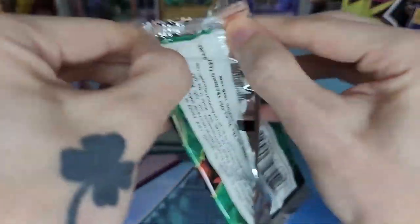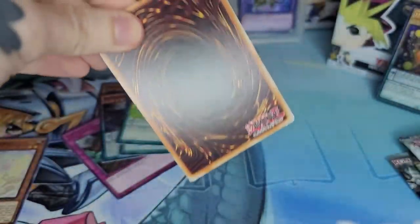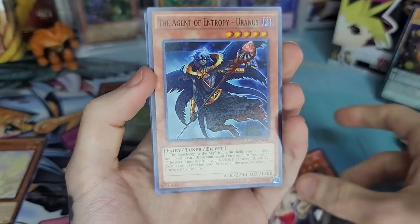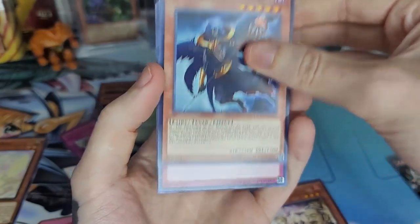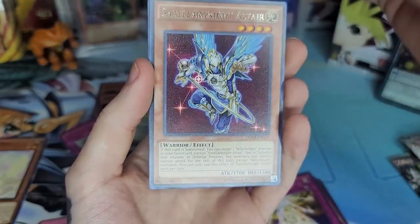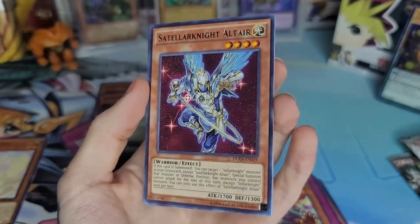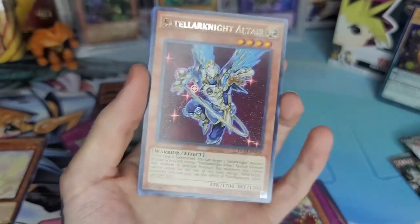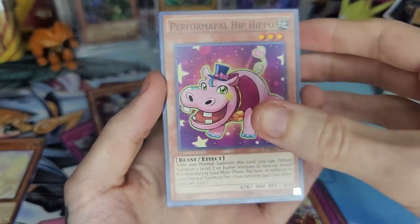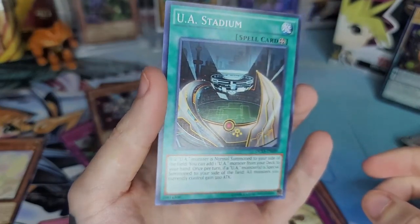Let's go ahead and do Duelist Alliance. I actually just watched a video of someone else opening an entire first edition box of Duelist Alliance — he didn't pull anything but still pretty cool. Spicy Pie — yeah that's exactly what that was. Stellarknights Nova, Battleguard King, and Stellarknight Altair — that's a very cool card art, I almost thought it was a foil at first because of the little sparkles. Performapal Hip Hippo, Hymn of Light, Battleguard Howling, and UA Stadium.